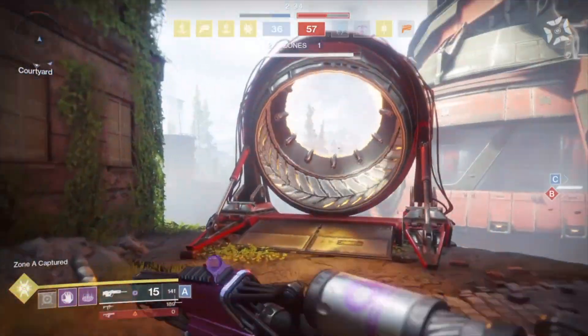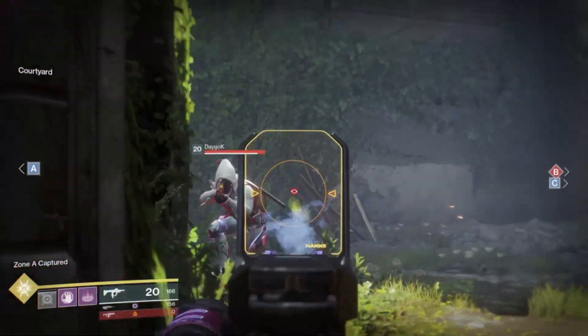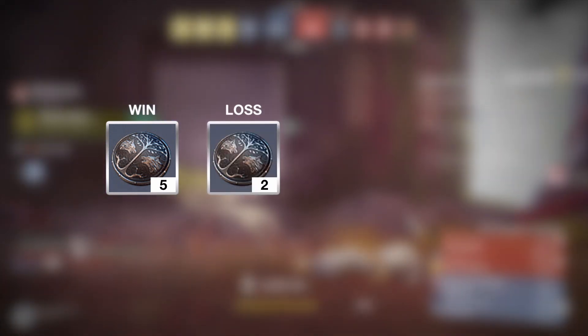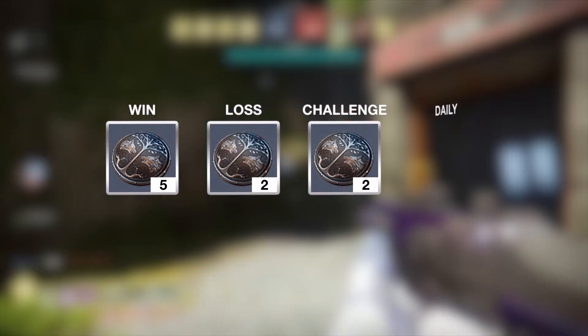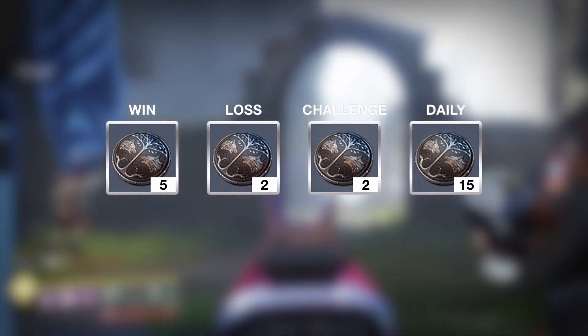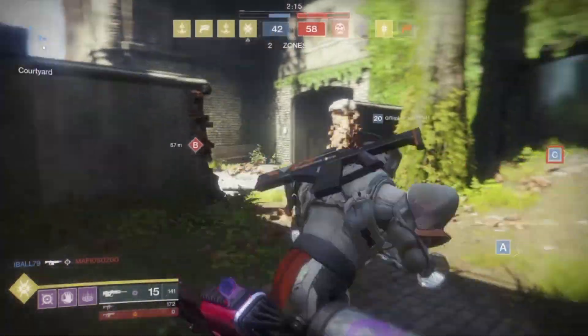Iron Banner is now live and we all want to get the awesome looking armor set from Lord Saladin. Here's how it works: you get 5 tokens for a win, 2 tokens for a loss, 2 tokens when completing 1 challenge, and 15 tokens when you complete all 3 daily challenges. You must go see Saladin to receive your 15 tokens bundle.